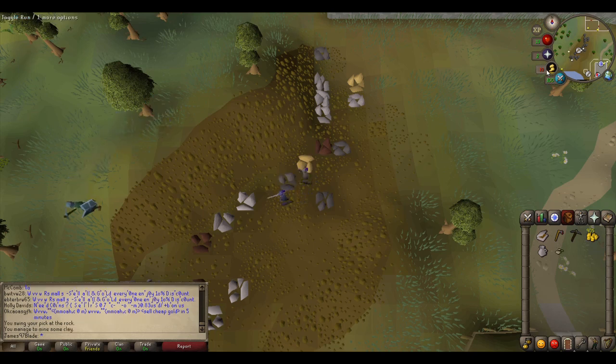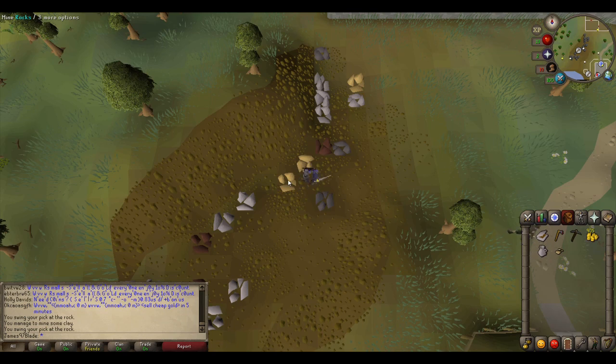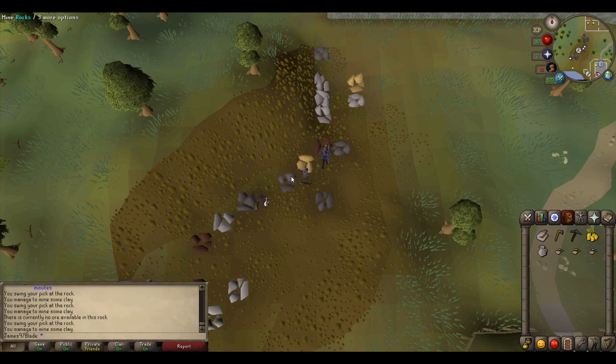You can see these two little bits of clay — they're the two pale, beige coloured rocks. You just click on those, keep spamming them, and as you level up your mining, buy a better pickaxe — get a steel and move on to black pickaxe and so on.